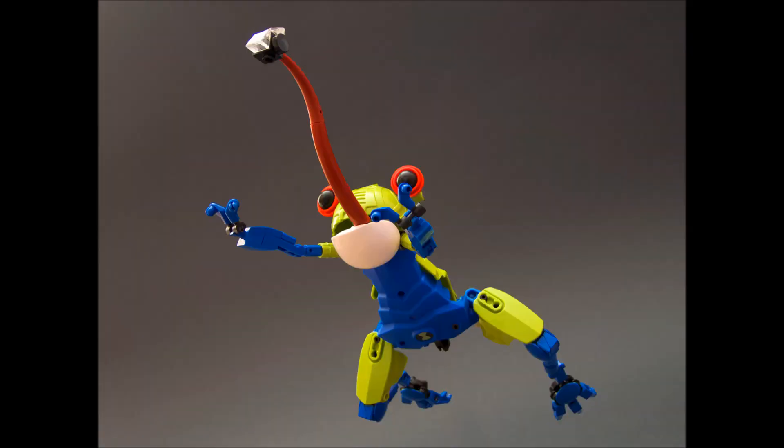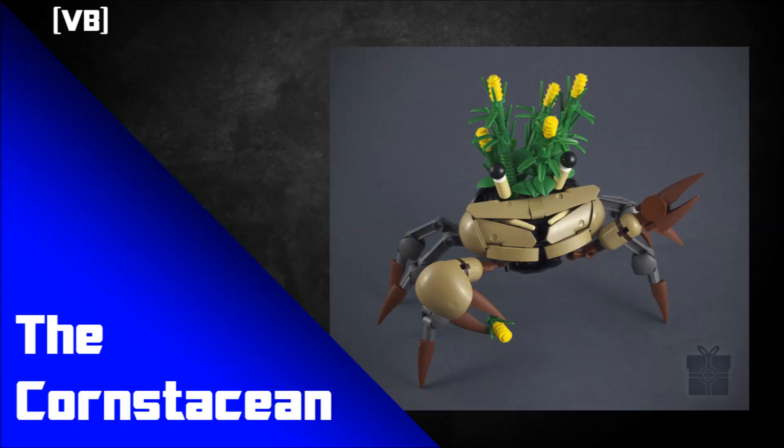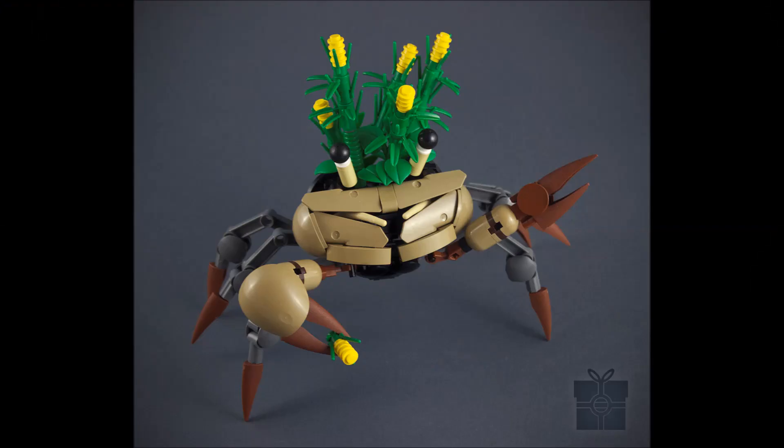The next build fits very well in the crustacean sub-theme. It's called the Corn Crustacean — a corn-crustacean hybrid by VB. It would also fit into the animal or plant hybrid sub-theme. It's a fun pun and a really fun idea — having corn growing out of a crab. It adds a nice pop of color. Some of the really nice parts are the smaller Technic panel pieces in dark tan, which came in various colors in Star Wars Ultra Build sets — VB has a fair few of them, and they form the general shell of a crab very well.